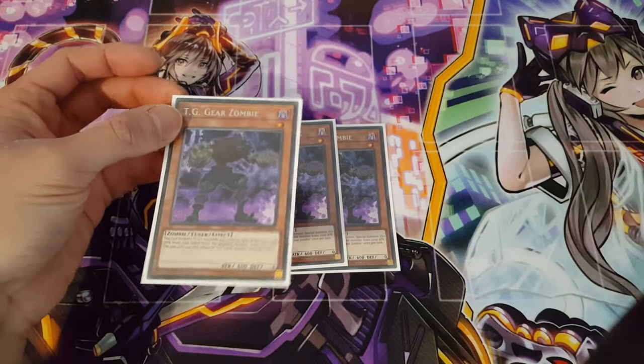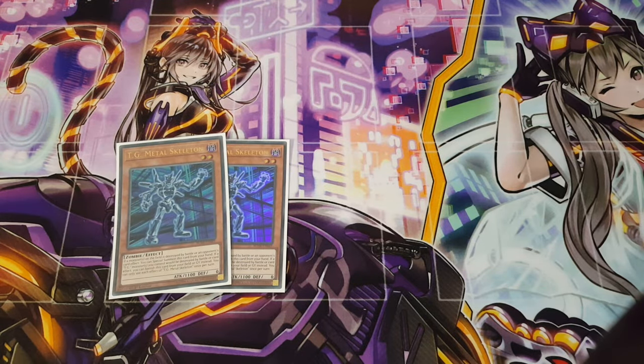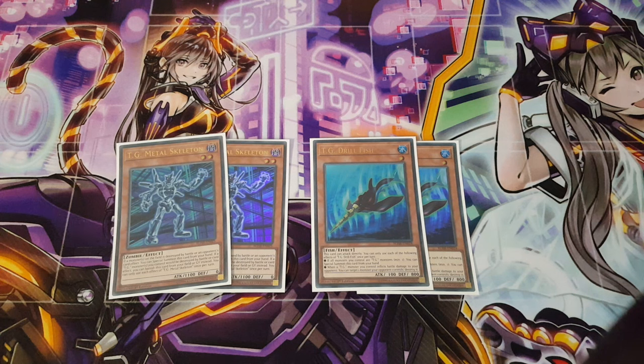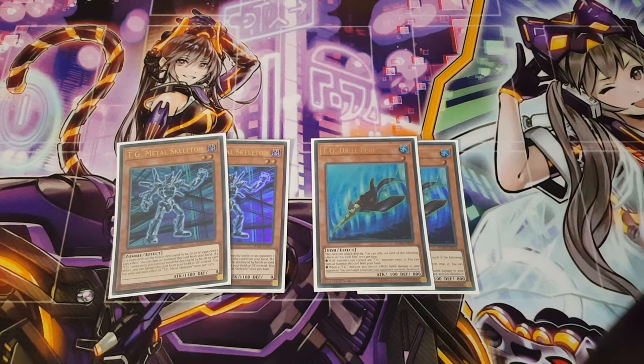Three copies of TG Gear Zombie is definitely fantastic, and it's also a secret rare which is really nice for the deck. Moving on, we're playing two copies of TG Metal Skeleton — a fantastic card that does require a certain condition to be met to summon itself out, but two copies is great. Alongside that, we're playing TG Drill Fish, since they're both from the same set. They're both at two copies, though you could potentially drop Drill Fish to one if you want.